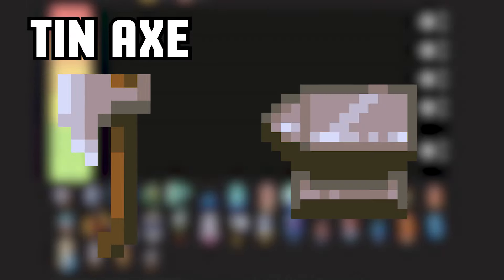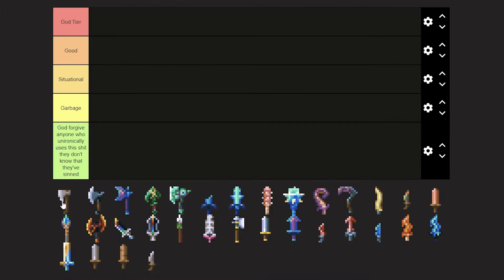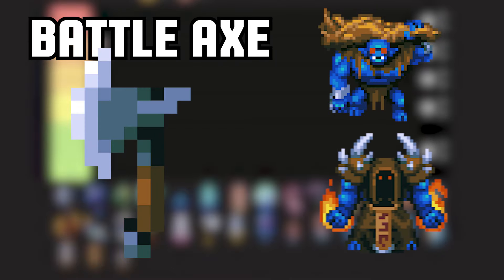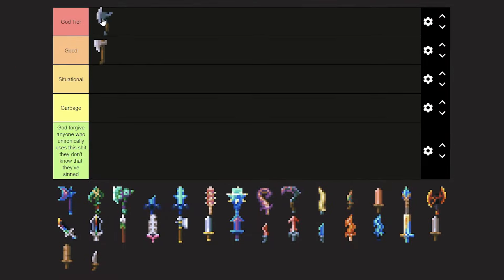Tin Axe, crafted on a Tin Anvil — one of the earliest weapons in the game you can craft. All axes have a charged attack that not only provides additional damage, but also hits in an AOE. Especially helpful early in a larva biome. Perfect starting weapon. Battle Axe — arguably the best weapon in the game. Drops from Cavling Brutes, Malugas, and Iron Chests. When leveled to max, provides insane damage in all stages of the game. Easily God tier.